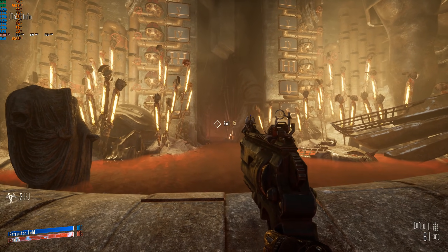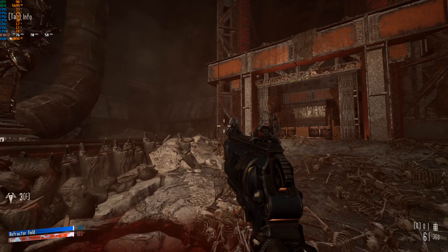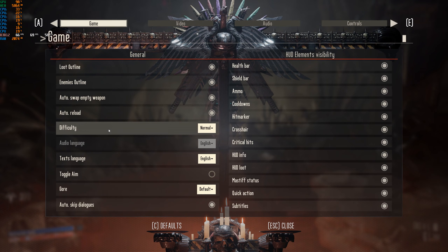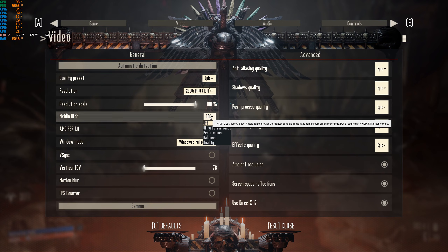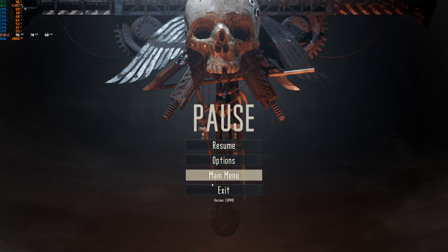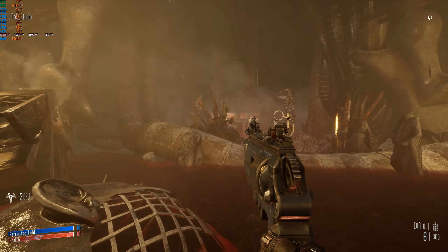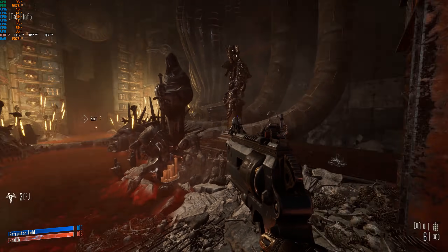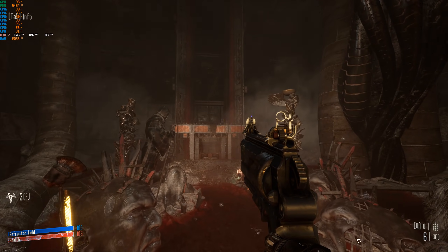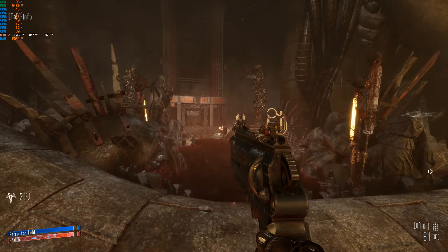Here's a look at native — I'm just gonna run up and down this room and back. Our average frame rate there was about 70 for that little run. Switching on DLSS to quality — that's our best looking version. Frame rate is up massively. We're up over a hundred frames per second, and things are still looking pretty sharp. DLSS is an impressive technology. We're up around 107, 105, somewhere around there.